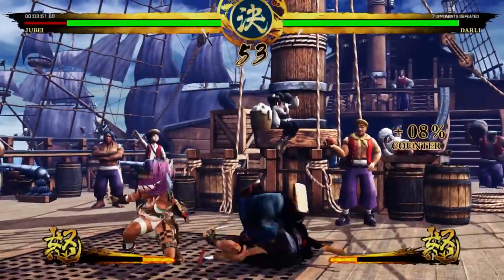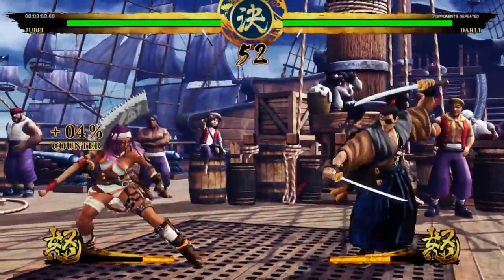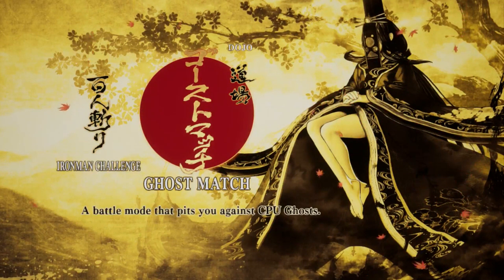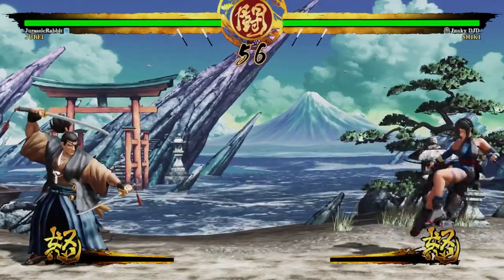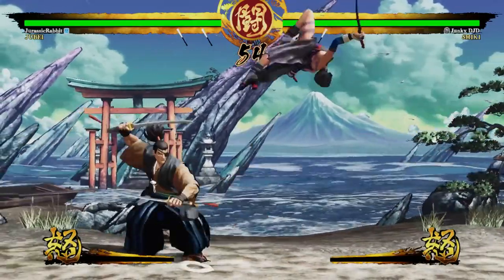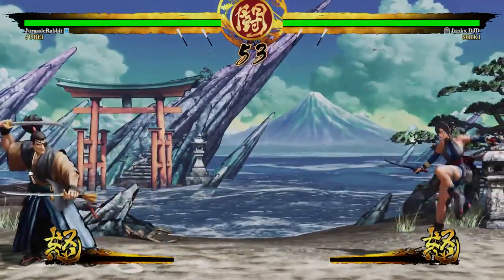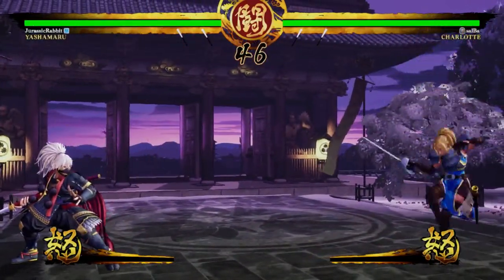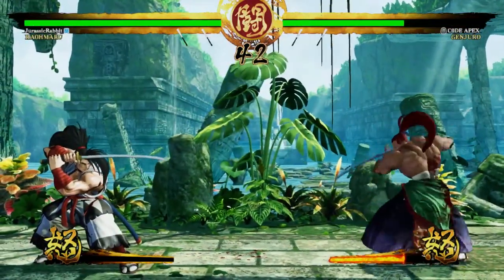Along with the story mode, Samurai Shodown's set of modes is pretty standard. Most notable is a dojo mode that allows you to play against AI ghosts of other players, which are created based on their play style. Or, at least, that's the idea, but the reality is not very impressive. Every ghost I've played essentially plays the exact same way — they just do this.